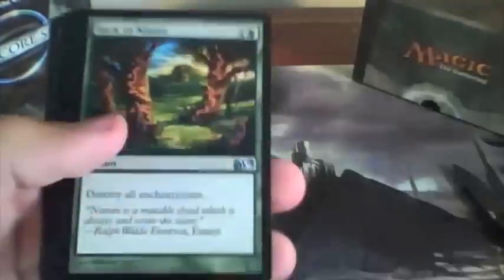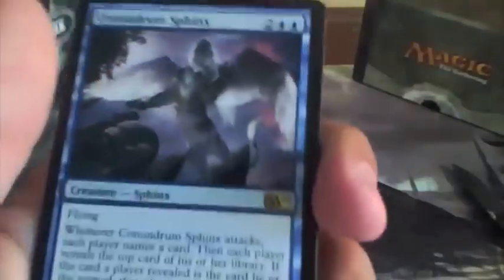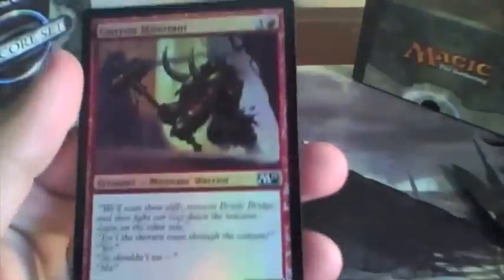We have Jace's Ingenuity, Acidic Slime, Back to Nature, with Conundrum Sphinx. Very cool. Canyon Minotaur Hollow — not anything super special, but still pretty nice.